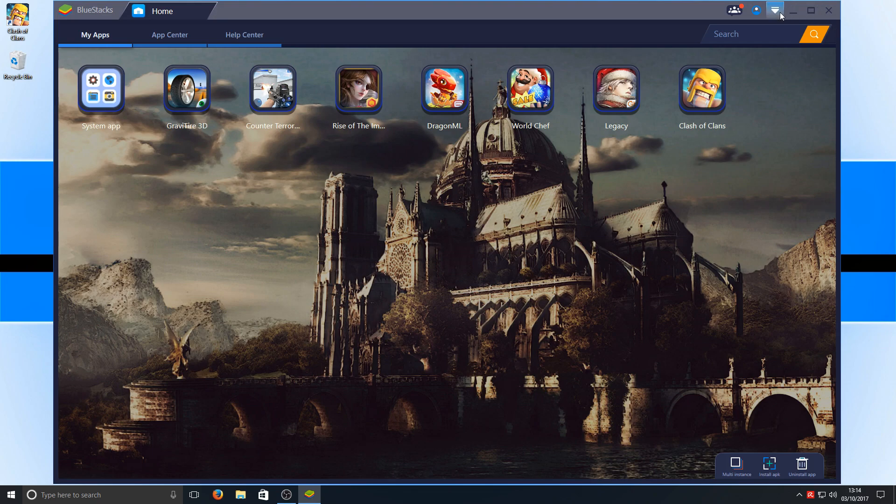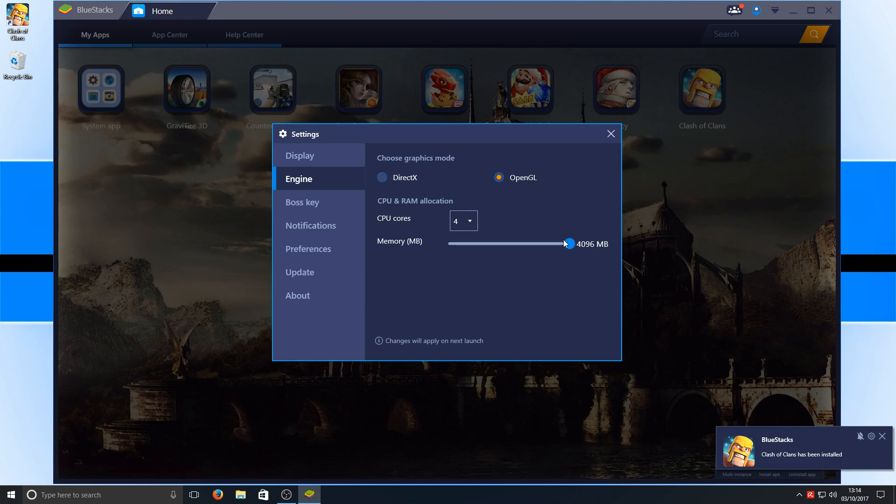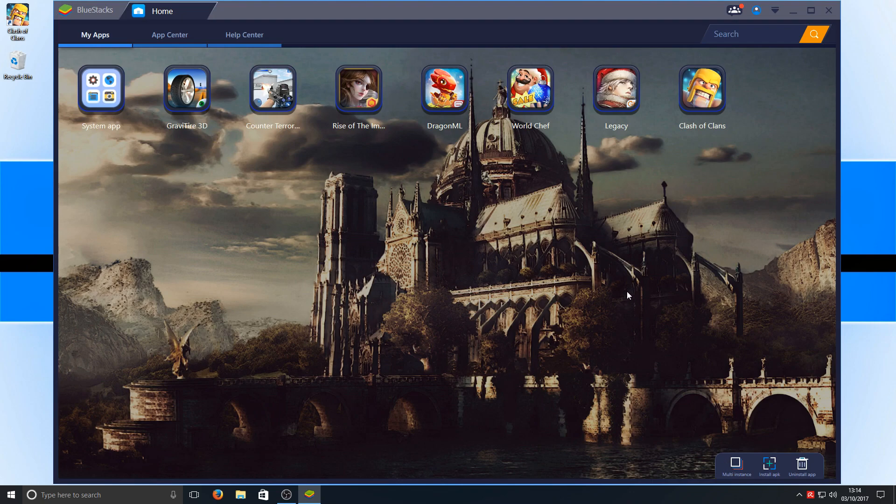But if you do have a slow machine there are still options. Going into Settings, we can turn the resolution down, turn the DPI down, and go to Engine to turn the memory up if needed and increase the CPU cores to help improve game performance. We can also change it from DirectX to OpenGL. Going back, we can have multi-instances, which means I can run Wild Chef, Clash of Clans, and Dragon all at the same time in different tabs — which is why this is one of the best emulators. When you've got to wait a couple of seconds for things to load, you can just keep switching between games.